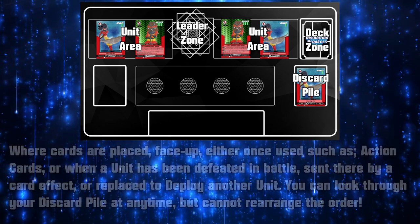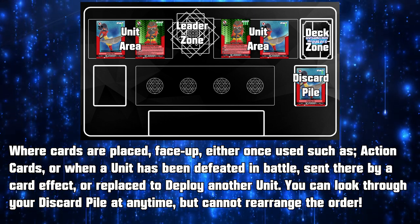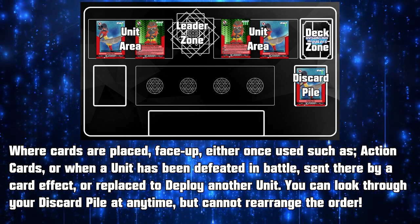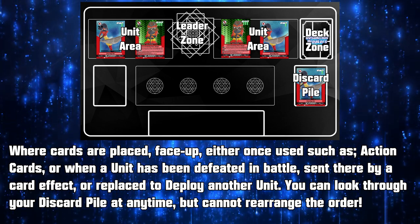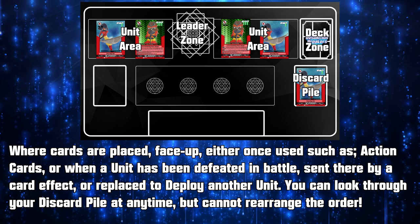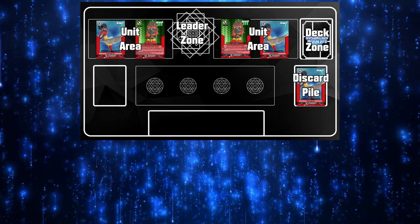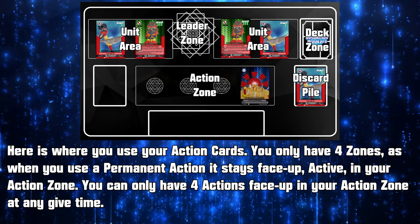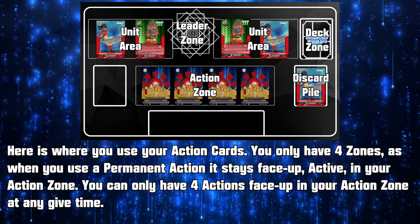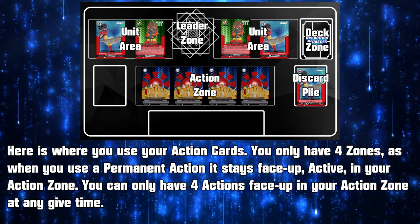Discard Pile. Found beneath the deck, where cards are placed face up — either used action cards, units that have been defeated in battle, cards sent there by a card effect, or units replaced to deploy another into your unit area. You can look through your discard pile at any time throughout the game, but you cannot rearrange the card order. Action Zone. This is where you use your action cards. You only have 4 zones, as permanent action cards stay active in your action zone, so make sure not to use too many at once.